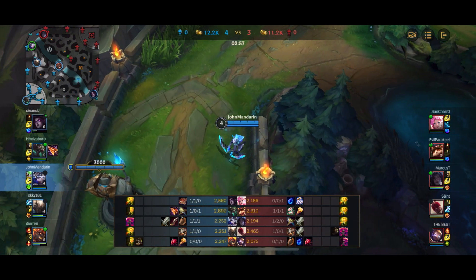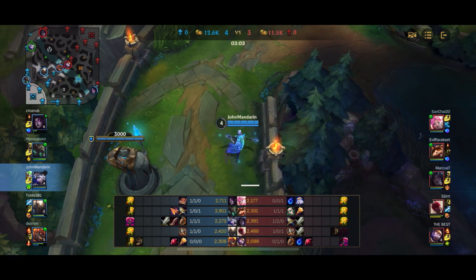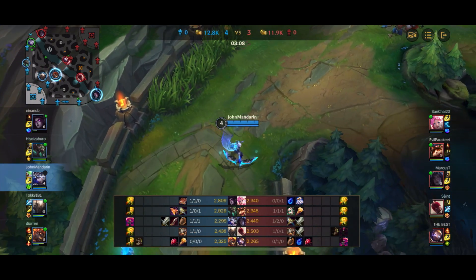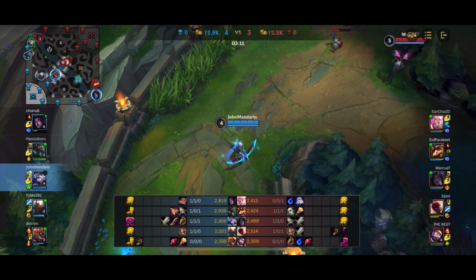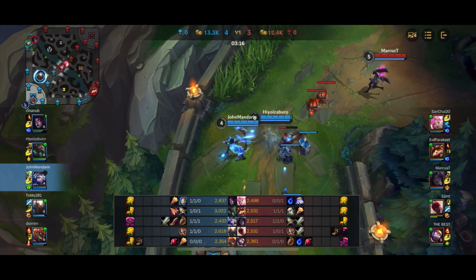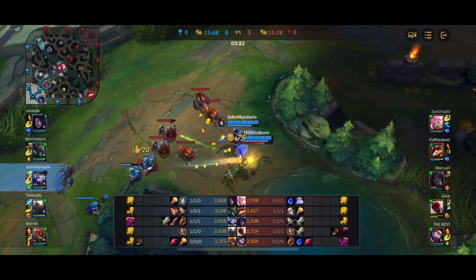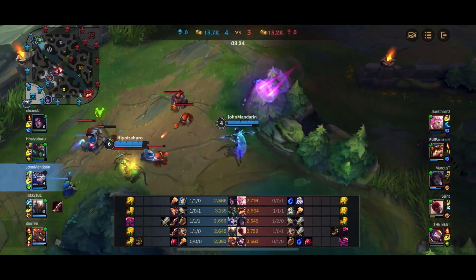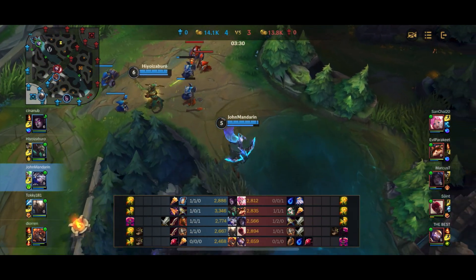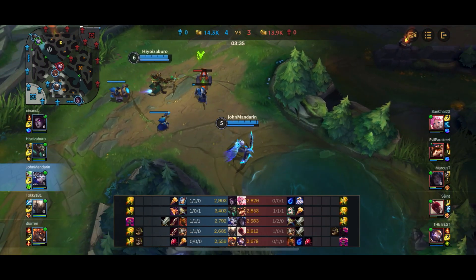Seraphine has a W which shields the entire team, so Serpent's Fang counters her shield directly. Kai'Sa's ultimate gives her a huge shield, Lee Sin has his W shield, and Blitzcrank has his passive shield. Literally 4 out of 5 enemy champions have a shield, and Seraphine's applies to multiple people. So in this game, Serpent's Fang becomes so important that I decided to rush it as my first item — one of the very rare instances that makes sense.